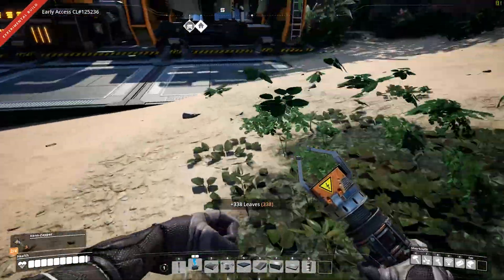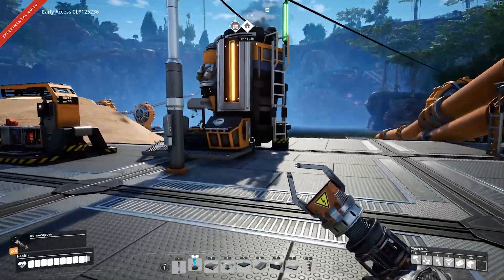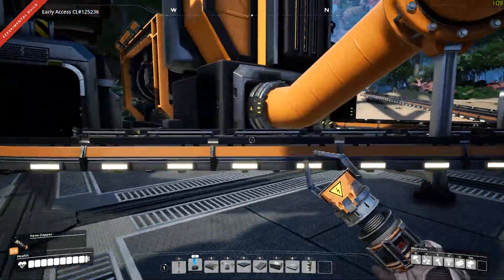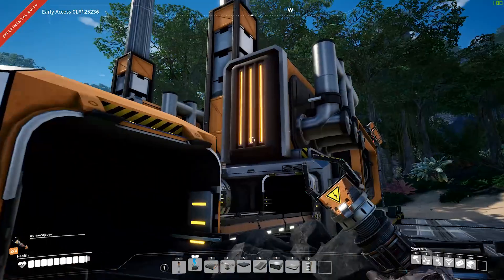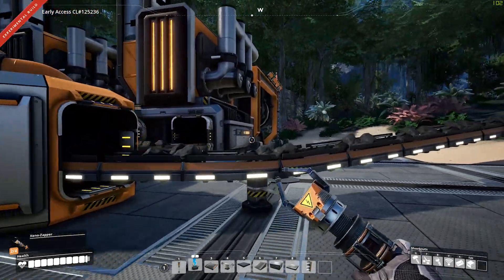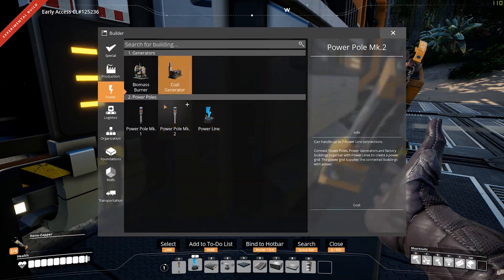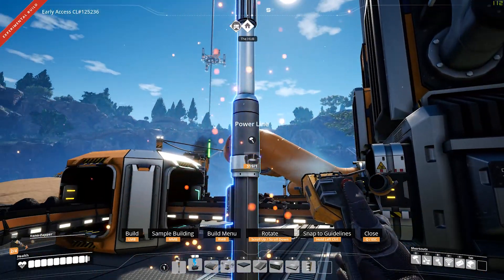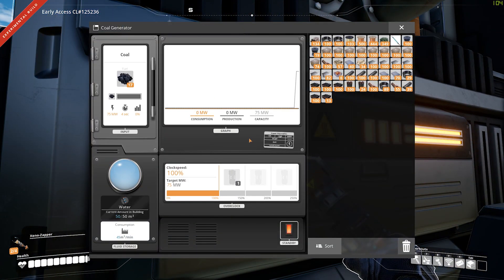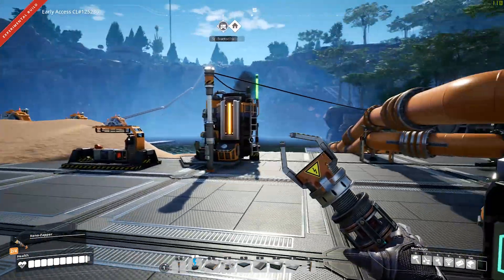Making sure this water is going over here. We're good — we got water. No connection, oh well. Let's see, I'm going to get this pole going. 75 watts — there it is.